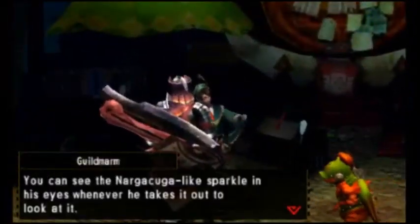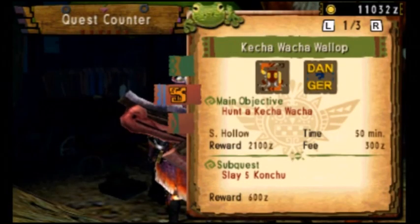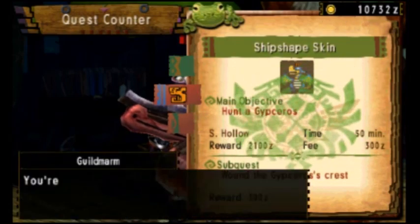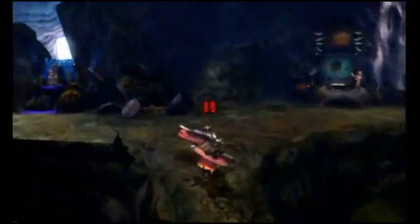Let's get straight into this and grab the mission. We need to hunt a Gypsaros. So this is the one we're doing — hunt a Gypsaros. We can see the sub quest is to wound his crest, which we can assume is his head. Let's get into this battle — I'm really excited.